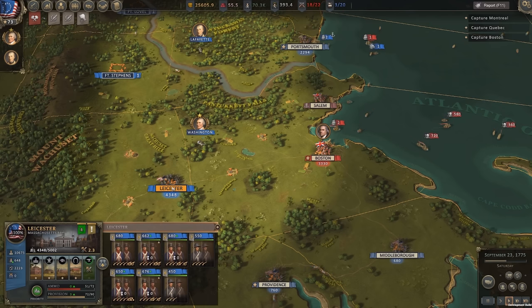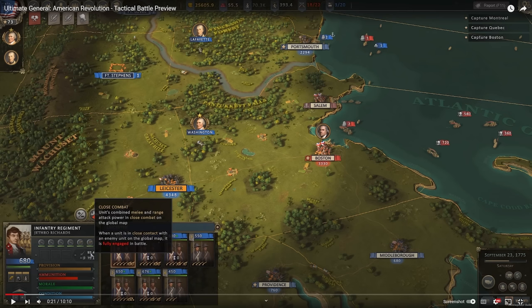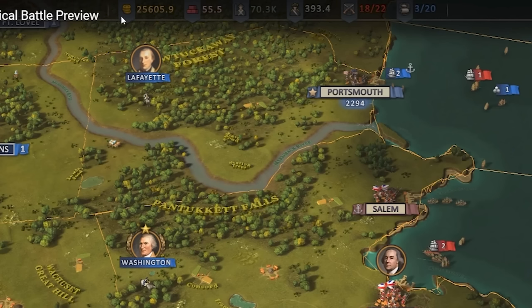Here's our first proper look at the campaign map and it's looking pretty clean. If we pause right now we can get a real good understanding of what everything is. In the top middle of the screen we have our money, what I assume is going to be building supplies — since building is a big part of this game on the campaign map — then manpower, and probably something to do with officer strength, regiment limit, and naval limit. There's going to be a real differentiation between the British and the Americans.